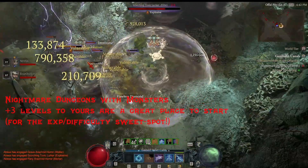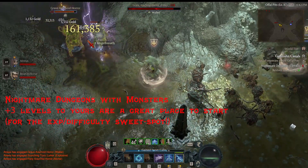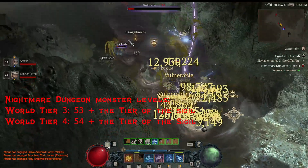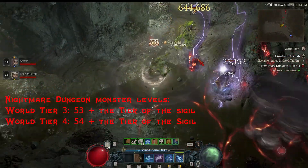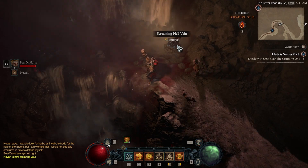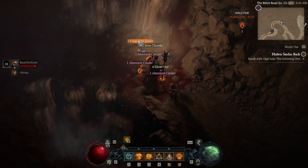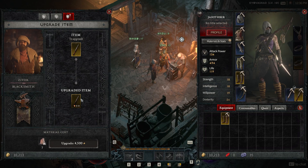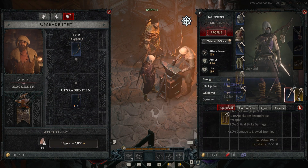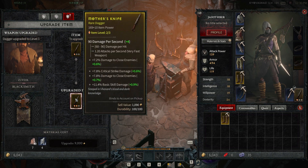In determining the tier to farm your Nightmare Dungeons at, if you're looking for the most experience and efficiency, going for monster levels about 3 levels above yours is a great place to start. The way to calculate it: take 54 on World Tier 4 or 53 on World Tier 3, plus the tier level of the Nightmare Dungeon, and that equals the monster level that will show up. If you did a lot of Helltides through World Tier 3 and some in World Tier 4, you should have enough Forgotten Souls for upgrading your legendary items. Also don't forget that items have an item power breakpoint — if you cross that breakpoint through upgrading, you can get higher stats and sometimes re-roll your stats. I'll link a resource below for the respective item power breakpoints.